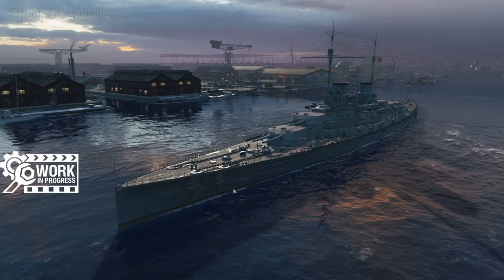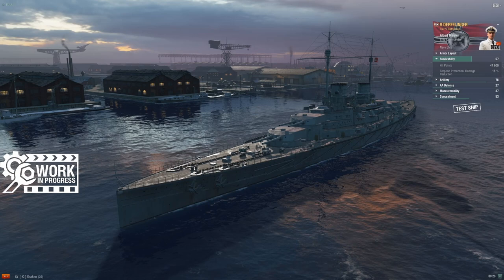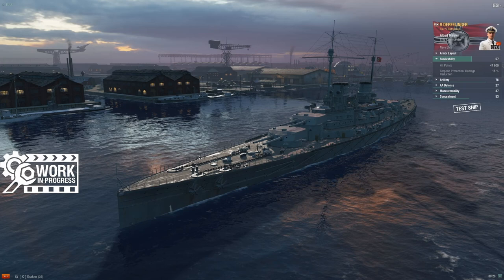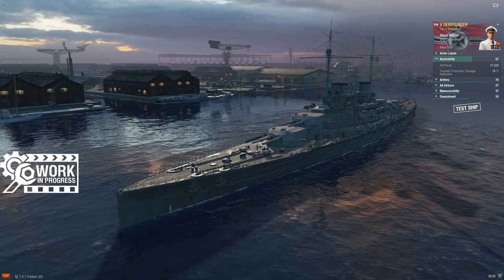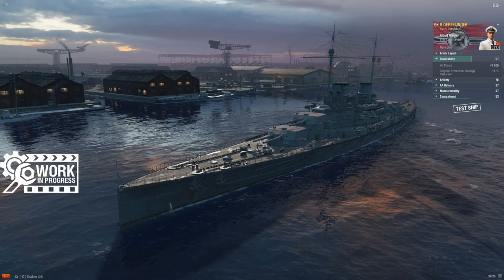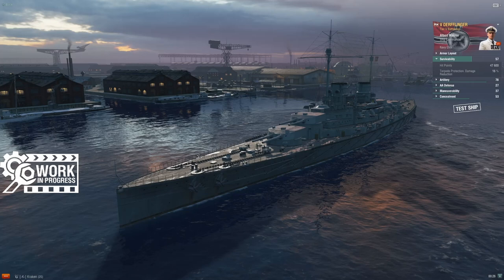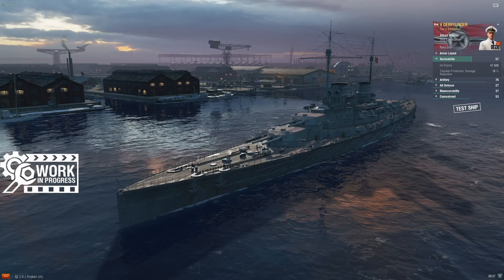But this is Tier 5's Derfflinger, so let's have a look around. Starting with survivability: 47,600 hit points. The HP is fairly average for the tier. The high end is Kongo at 54,000 and change; the low end is Viribus Unitas at 35,000 and change. You're literally right in the middle of that — about a 20,000 point spread. The other German battleship, Koenig, is 47,100. Iron Duke is 47,100. Giulio Cesare is 45,500. The American battleships tend to be a little higher, as does the Russian tech tree ship Pyotr Veliky. Fairly middling — nothing to get excited about or really complain about.